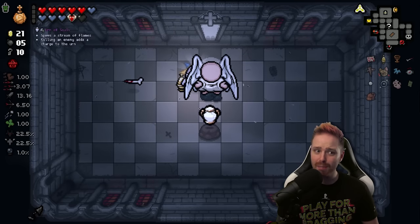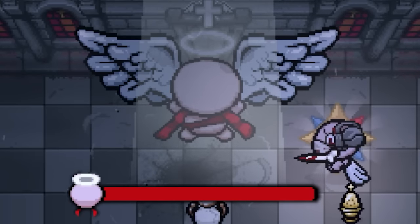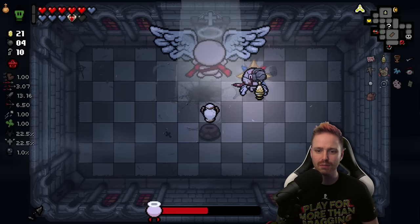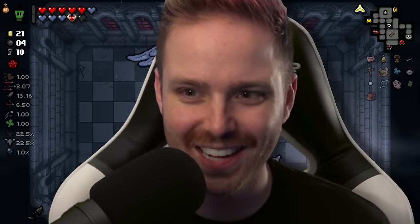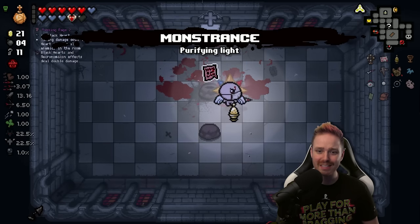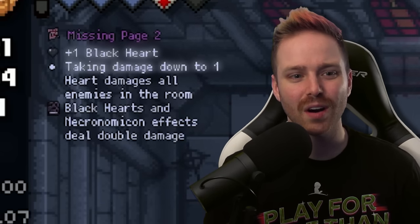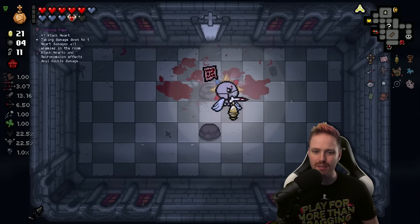False PhD: converts all good pills into bad pills, eating a stat down pill grants a damage up, eating other bad pills drops a black heart. We can re-roll the key pedestal too if we so choose. Freeze — I'm a freaking criminal. I do think there's only a certain amount of time bosses get frozen for. And reroll — we got Monstrance. Very surprised to see all these angel items we're rerolling into. And then a devil item here — Missing Page 2: plus one black heart, taking damage deals damage to all enemies in the room, black hearts and Necronomicon deal double damage.